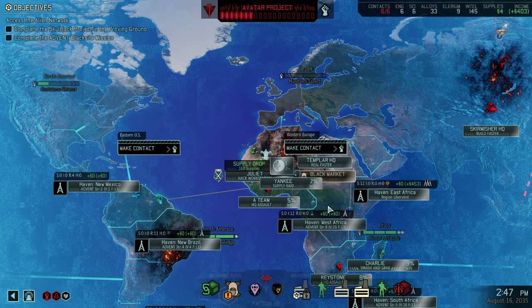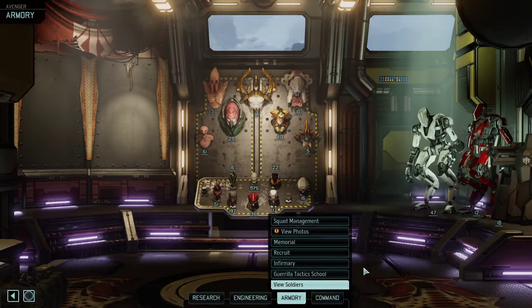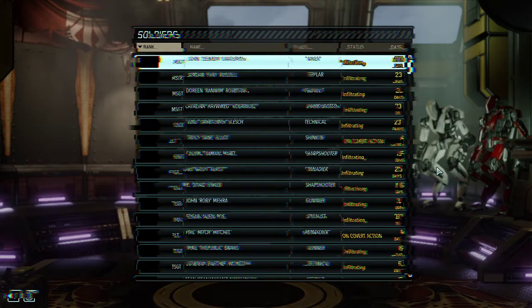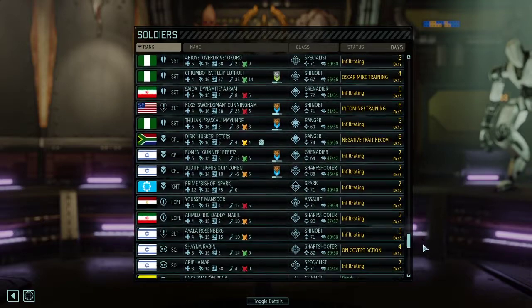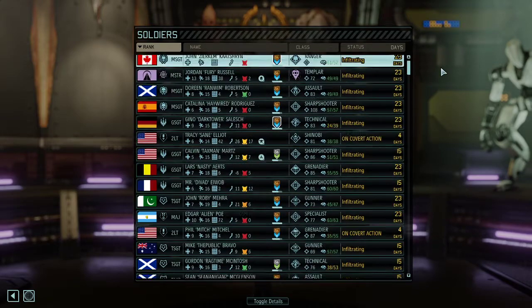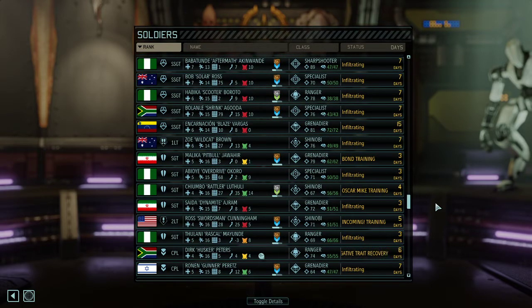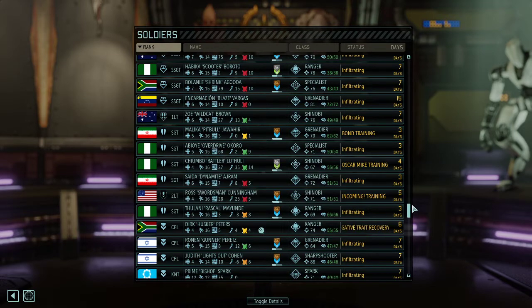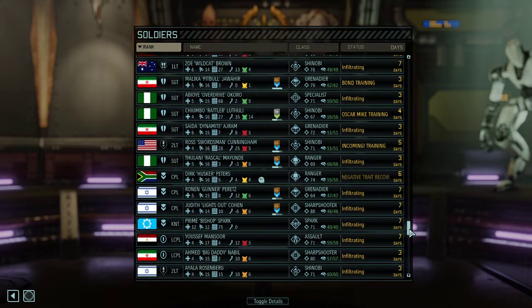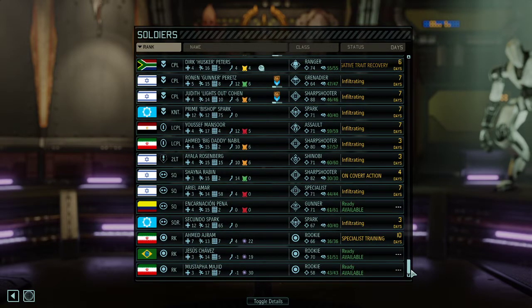With 12 resistance operatives on supply, this East Africa base alone creates almost 500 supplies. Imagine multiplying that with two additional liberated regions - we will be filthy rich for once. Got ourselves another rookie which gives us a bit of time to look at the armory. We're having this gigantic roster now, but still everyone is busy - infiltration, infiltration, infiltration, plus three missions plus two major missions at the same time. Covert missions running, haven advisors, bond training, training for our leadership ratings.